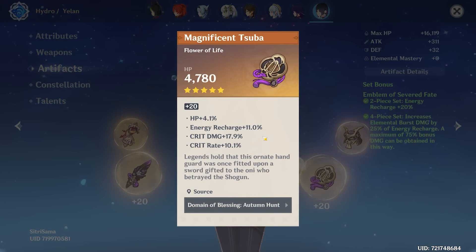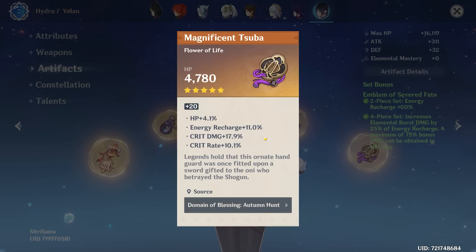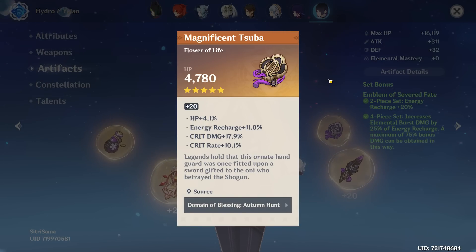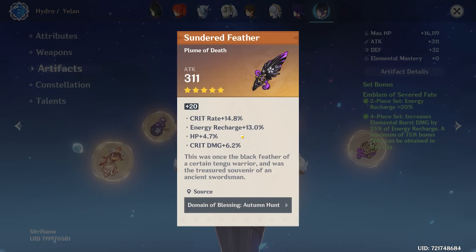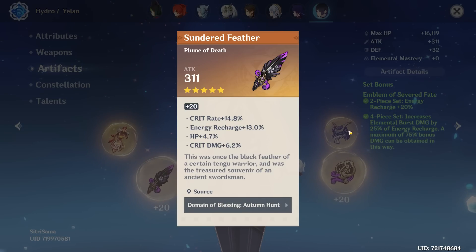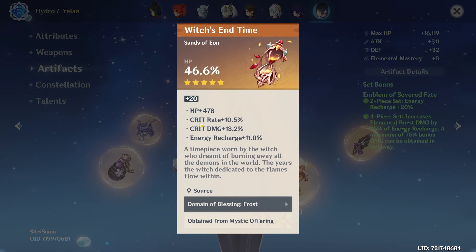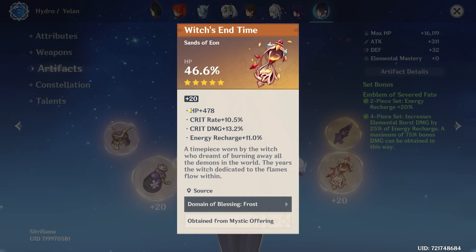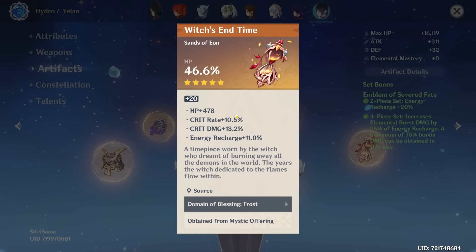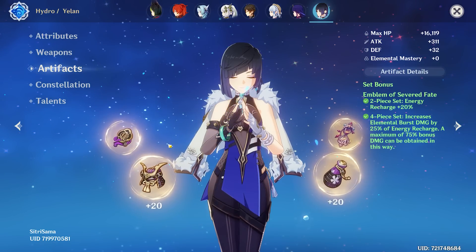The flower is nutty — you almost have 40 crit value with 11 recharge. HP is also a good stat for Yelan, so this is essentially a perfect piece. The feather is another perfect piece — oh my gosh, is this going to be our first 10 out of 10? The sands is perfect because it's HP percent — you could only get flat HP as the alternative — so this is another perfect piece. And then 10 crit rate, 13 crit damage, recharge — holy moly. It's going to come down to the hat and the goblet.